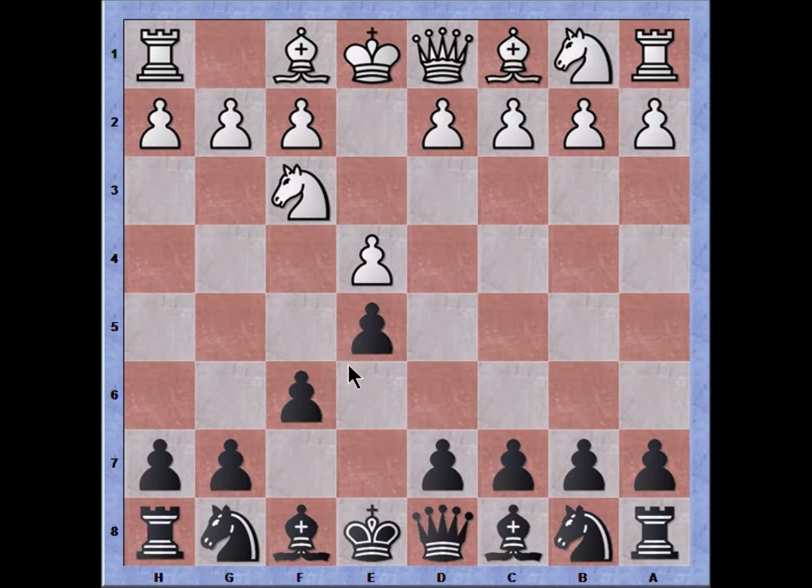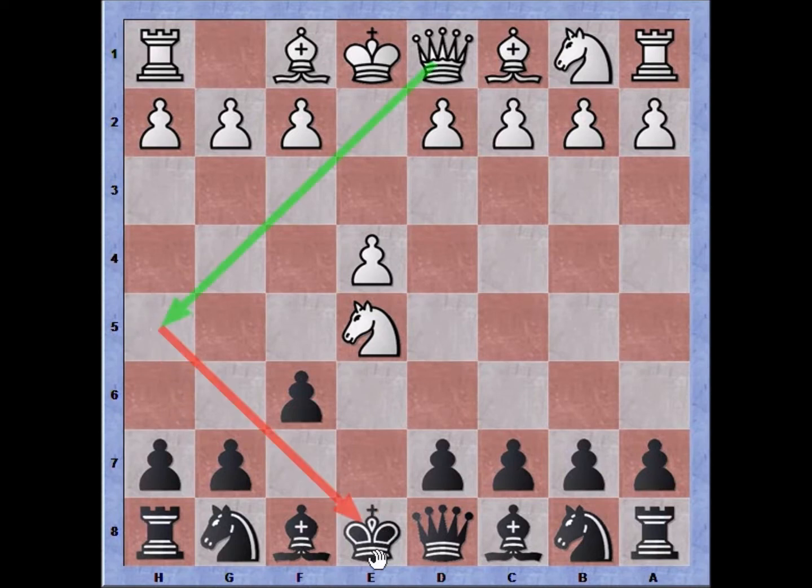The point of the f6 move is to protect the e5 pawn, but this defense is an illusion because white can simply play knight takes pawn on e5, and it is not possible for black to recapture the knight. The reason why has been explained before — I'll post a link to another channel. Basically we get the queen move that threatens the king on e8, and that's the main flaw in the Damiano Defense.